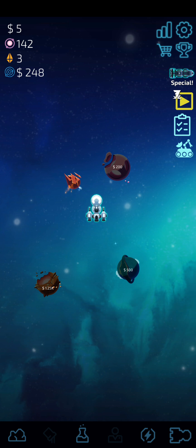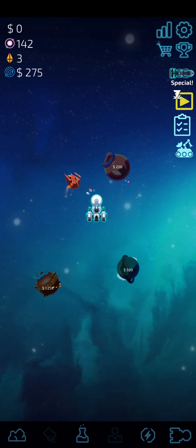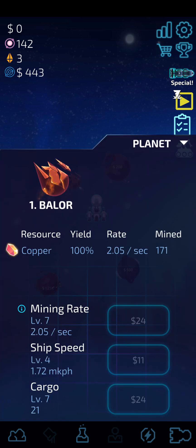My base plan is to upgrade the planet as much as possible. The mining rate is going good at 1.4. If I use the advertisement boost it will be 1.2x, so it should go to maybe 1.56 or 1.72 — I'm not sure if it's 20% of 1.4, which would be an increase of 0.28, or if we just get a flat 0.2 increase. We'll have to check on that later.